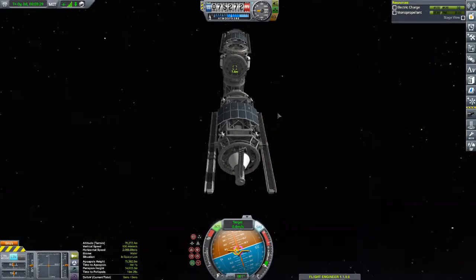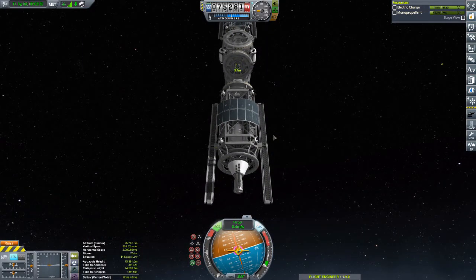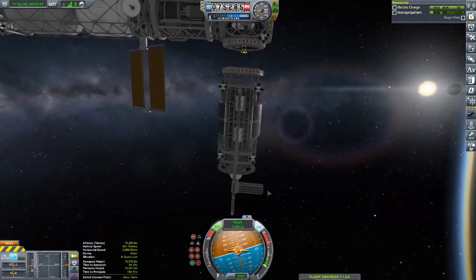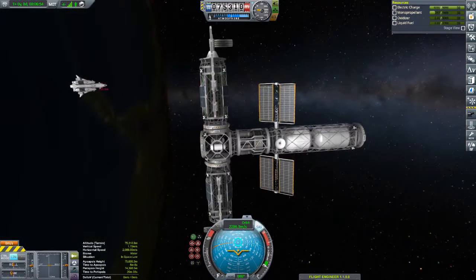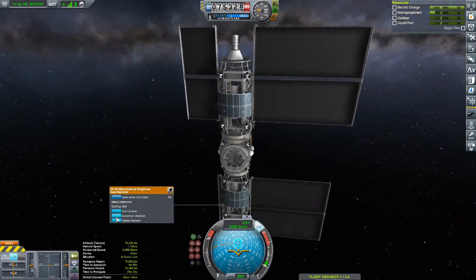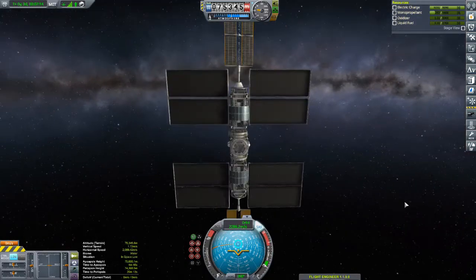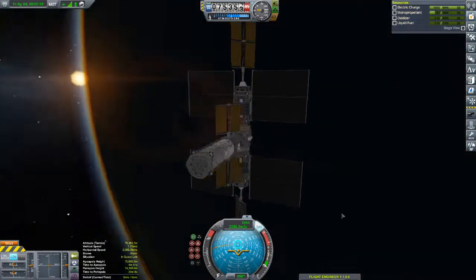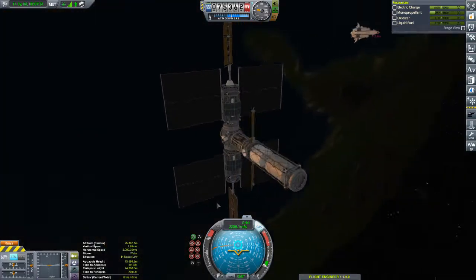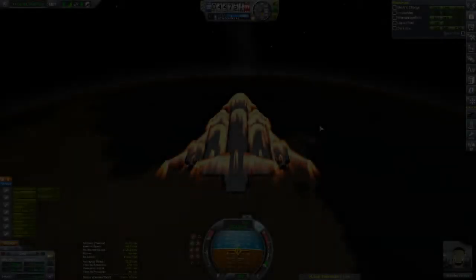That will be the second arm docked to the station. This station is purely just for recovering fuel, so it still requires an ore tank of some sort — it doesn't have one just yet. What I tend to do is use the vessel ore tanker as the actual ore tank, so once that gets emptied I can go and replenish it. All I need to do now is attach a rocket and send it anywhere it needs to go.